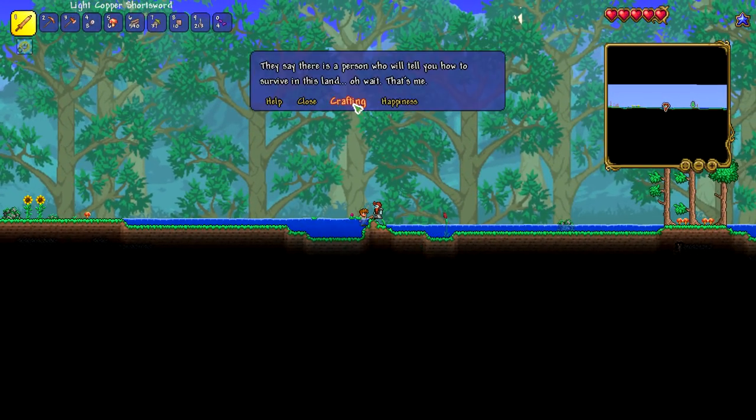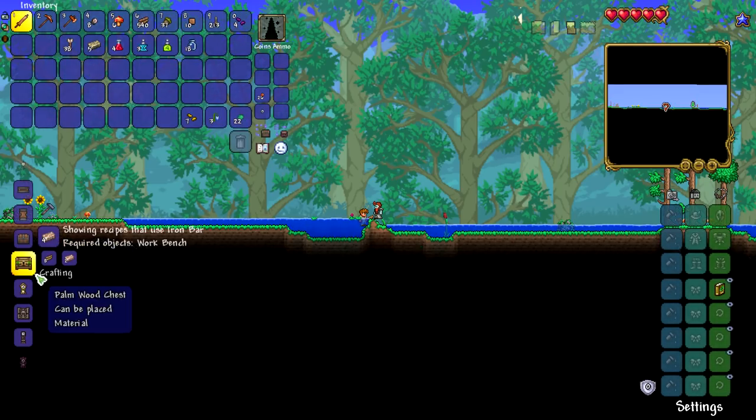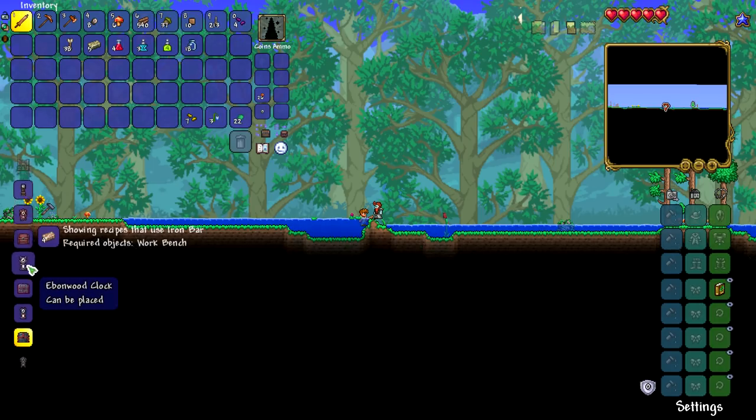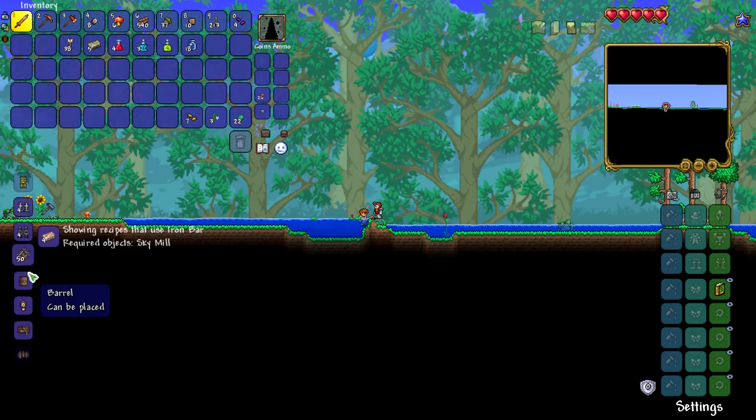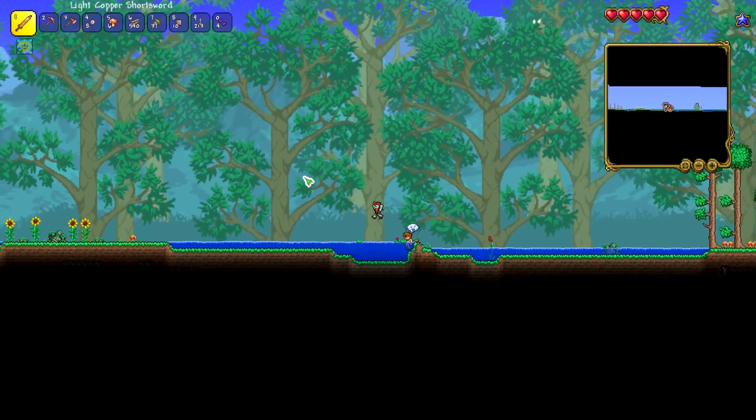So this dude's our guide. He can give you some crafting information — you can give him, for instance, some iron bars, and he can show you what you can craft with those. I assume there's a lot of new stuff in here. This is every item you can craft if you were to give it crystal, so there's a lot of stuff. There's also a lot of weapons, but we're not going to look through that.